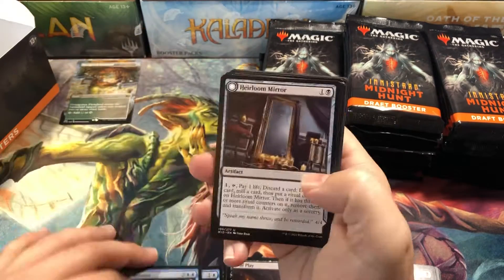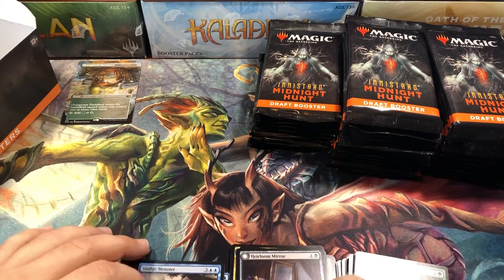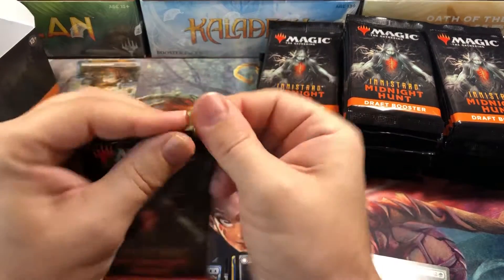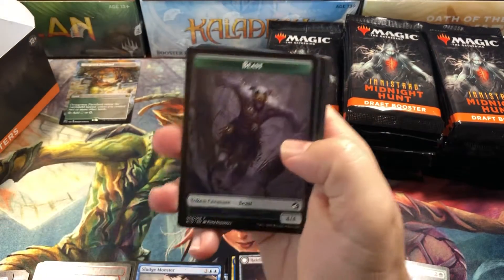I've been putting together common and uncommon play sets to sell on my eBay from different sets over the past few years, and I have to be very careful because a lot of the commons and uncommons have damage on them. Have you guys been experiencing that — getting a lot of damaged cards in your boxes lately? Let me know in the comments below.